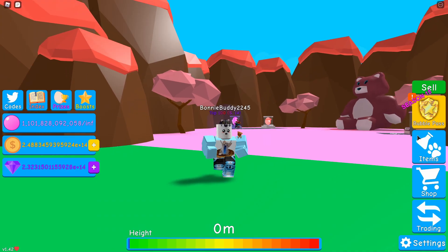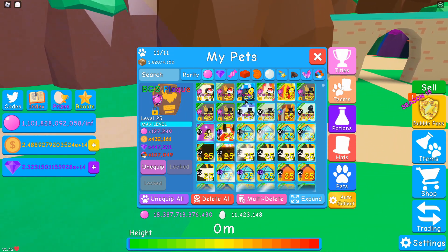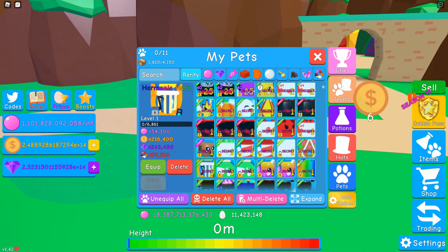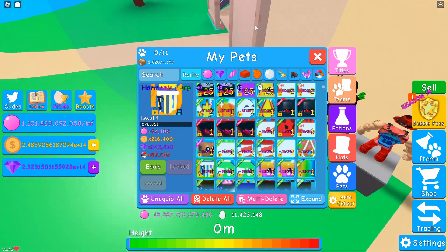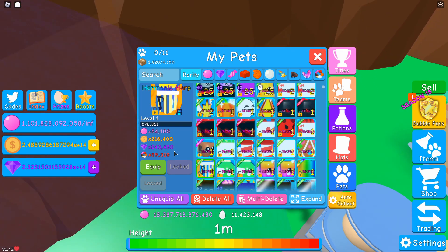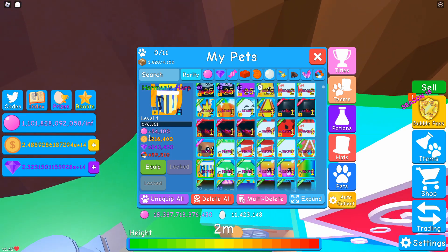Let's take a look at this thing. So if we open up our inventory and unequip all — there it is. 54,100 bubbles. 216,400 coins. 243,450 gems. And 59,510 multi-currency.